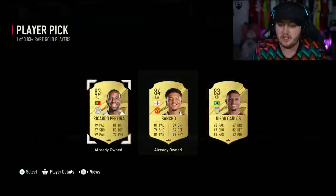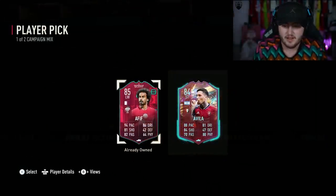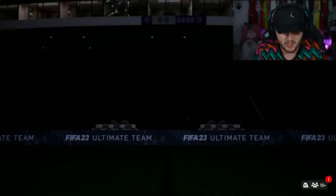We also got 83 plus player picks out, so I'll open this first. Great, an 83, just what you want. Now for the campaign bag - I've totally forgot which cards are in these, so we might as well just open it and see what we get. Rule Breaker Avia. Nice, okay, cool. Just what I wanted.